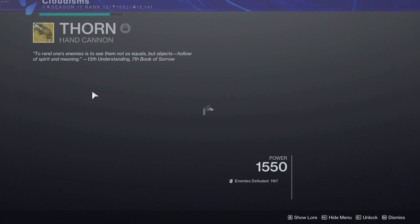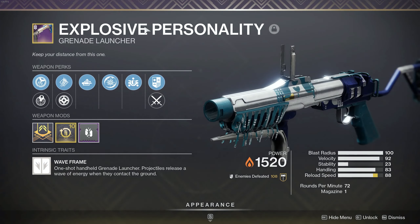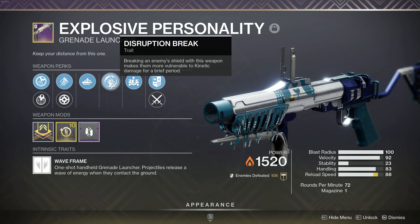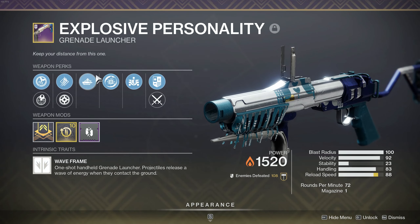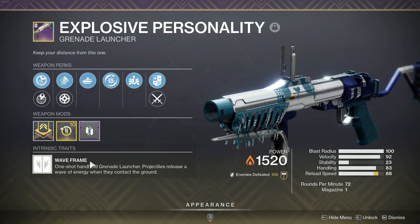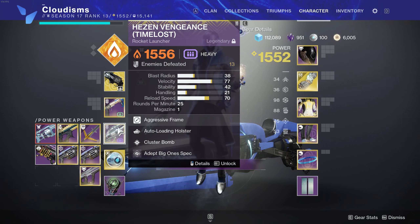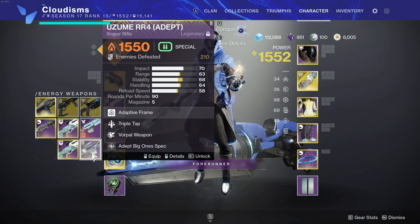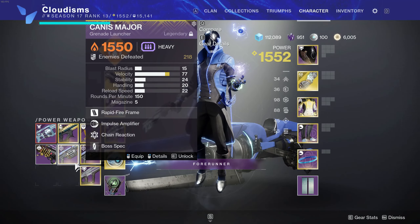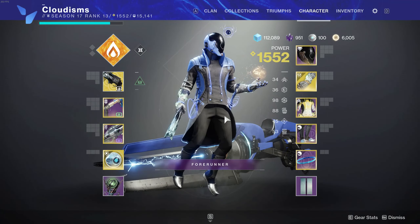For the weapons, we are using Thorn — hopefully a catalyst comes out for it soon. We are using Explosive Personality with Disruption Break on mine, so my Thorn will do more damage to enemies whose shield I break with it — it's a solar waveframe, it's super easy to clear ads with it and it does a ton of damage when needed. You can also slot this out for a Sniper. I do find myself using my Sniper with this build quite often, and the heavy slot as always can be whatever you want it to be.